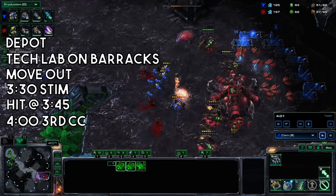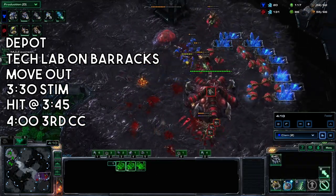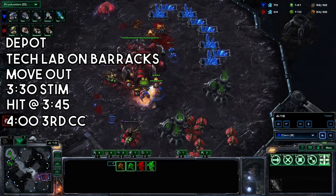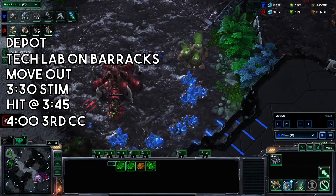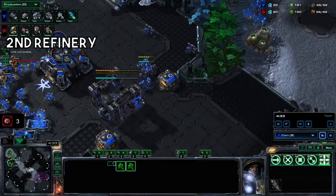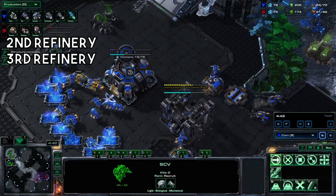Get a third command center back at home. Keep producing Hellions back at home and keep producing marines while trying to get as much damage done. If it's starting to get cleaned up, just use your Hellions like you normally would to clear up creep. Back at home, grab two barracks and your second refinery. Get your third refinery.